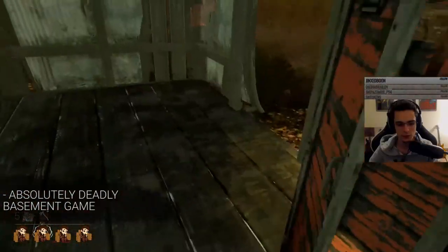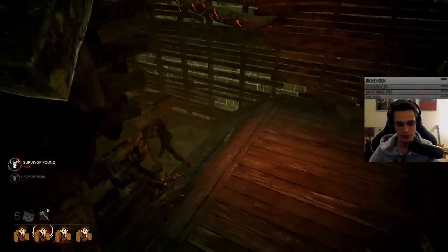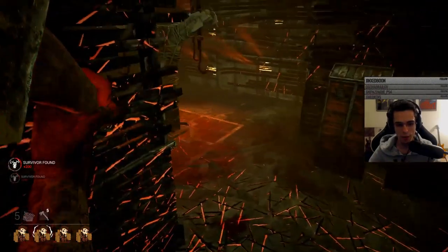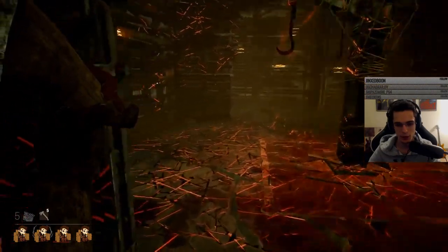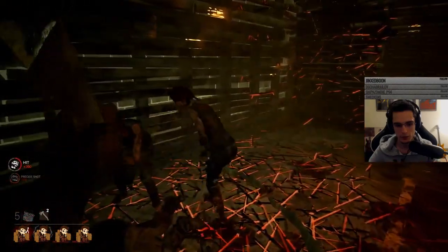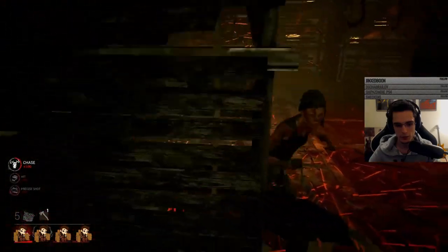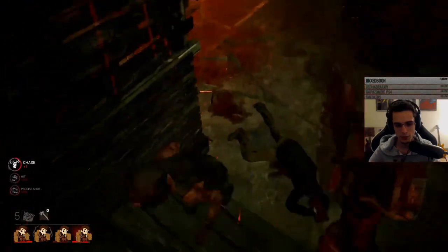She has an extremely strong basement game as well, probably the second best in the game right under Leatherface. She can block the stairs and just keep chucking hatchets at people. If there are injured people in the actual basement trying to leave, you can just throw hatchets and they just can't leave. If there's actually an injured person, you can throw a hatchet at them, back up with them, and then melee them. Pretty much, if someone's in the basement and you're at the stairs, no one can get out.